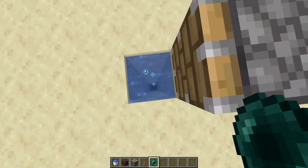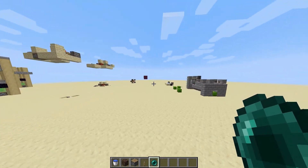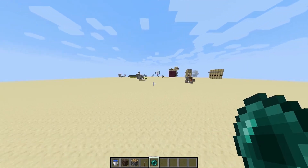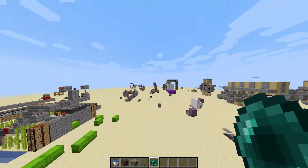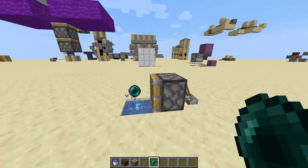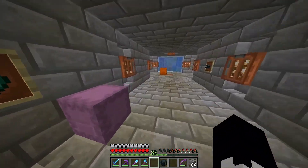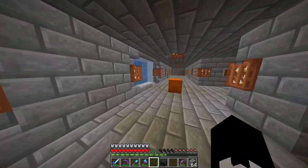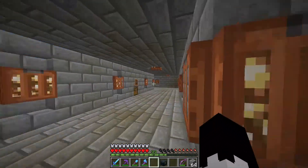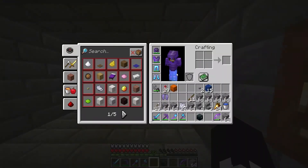Now if I do this and go really far away and come back, the enderpearl would still be active — I didn't go far enough away to demonstrate it fully. But basically we can use enderpearl stasis chambers as a method of transportation and teleportation. We could have a little interface somewhere and be able to teleport anywhere within this fractal base. That's pretty cool.